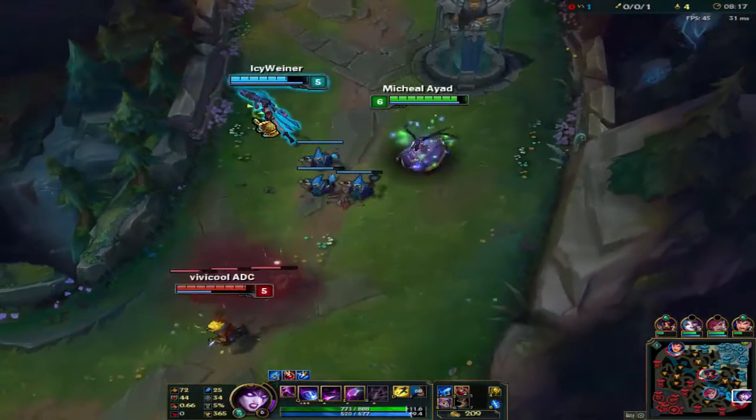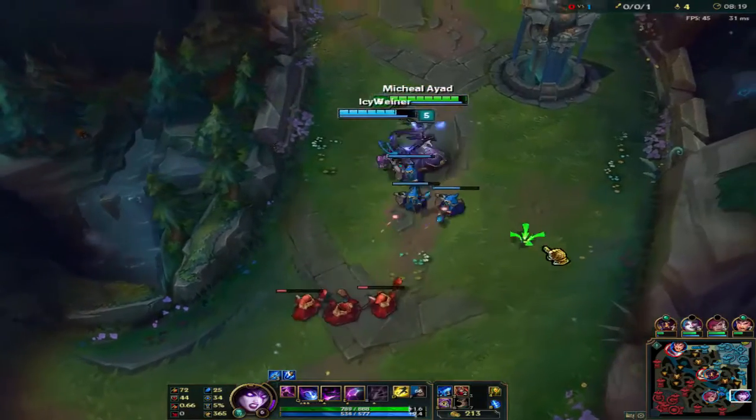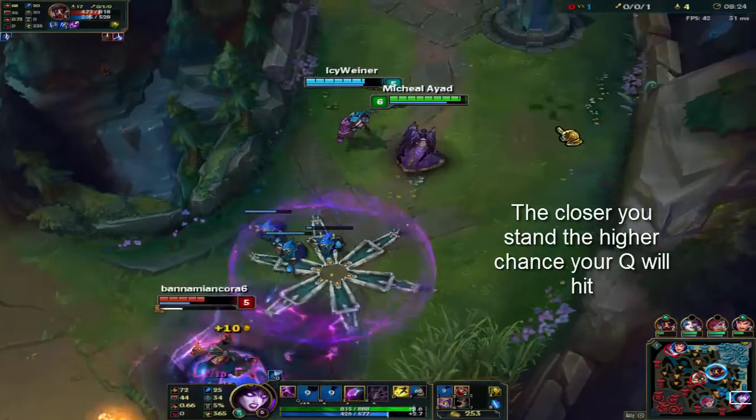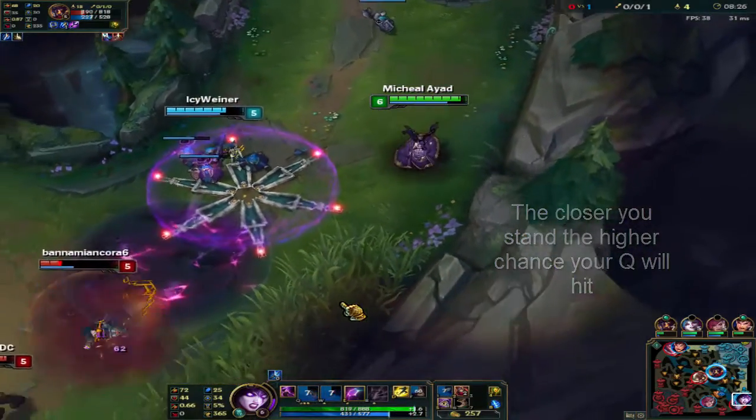It's good to get as close as you can before you Q, because it increases the chance of you actually hitting, as with any skill shot.